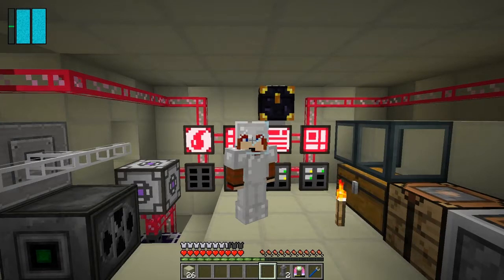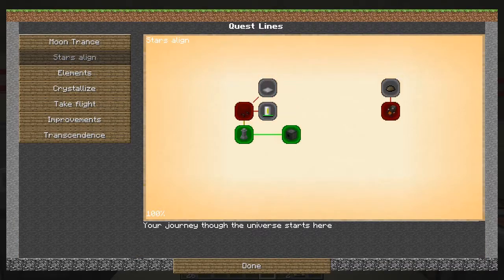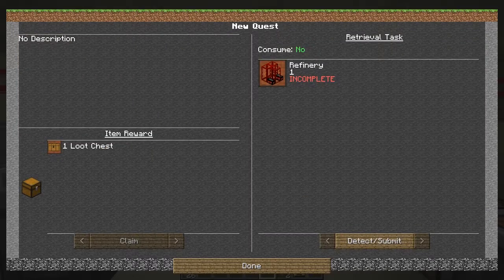Hello everybody and welcome once again to Galactic Science 2. At the end of the last episode I basically said I need to make a refinery to complete some of these quests. I didn't think this quest line was appropriate at the moment, but it looks like it's the key one to do after moon trance. So let's have a quick look — we've got the 'Stars Aligned' quest and we need to make a refinery to get a reward.